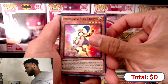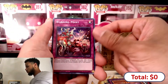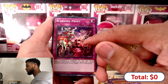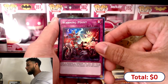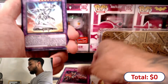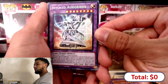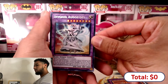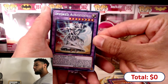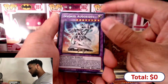Two super rares - we got Warning Point. I think I had this card in Phantom Rage as a secret rare. We also have Invoked - I can't say the name - but wow, look at that prismatic rare! You can literally see all the squares on that foil. I love this foil.